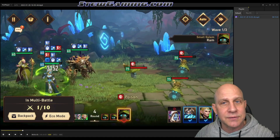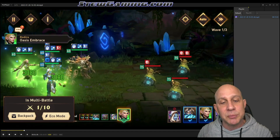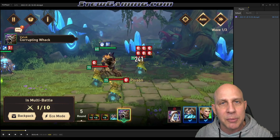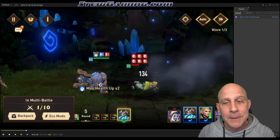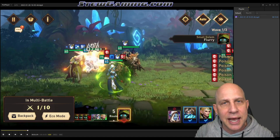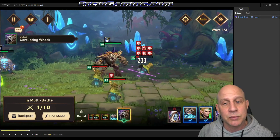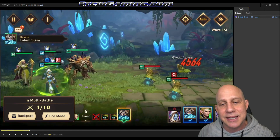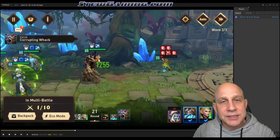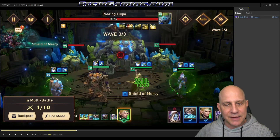We're going to take this team into Queen of Tide. Right now we're on Tulpa 12, which you really wouldn't think this team would beat, but it beats it so easy. We're going to speed up through the waves. The only problem with this team on Tulpa 12 is it takes so long to get through the waves — you're not going to die. We zone in, we're targeting only the boss, and we do have a regen spell along with a life spell.